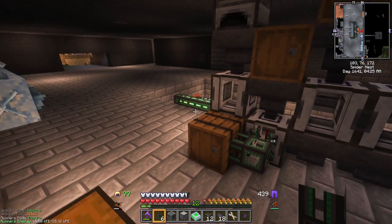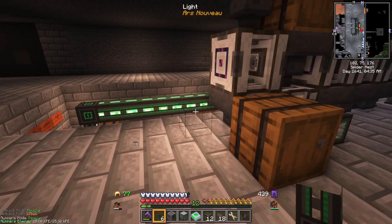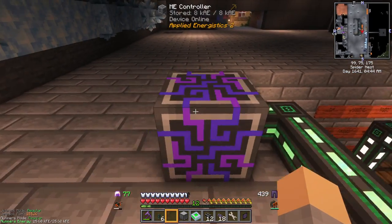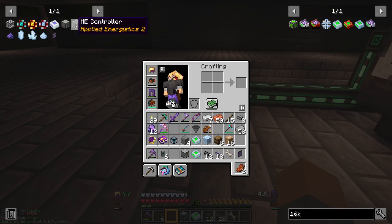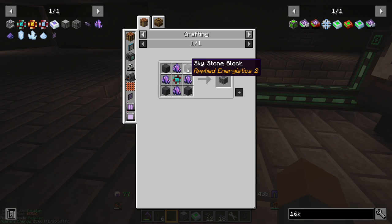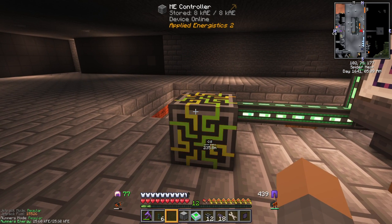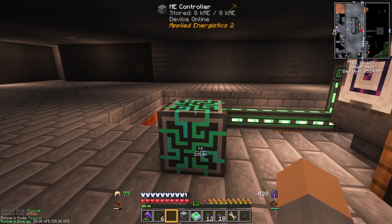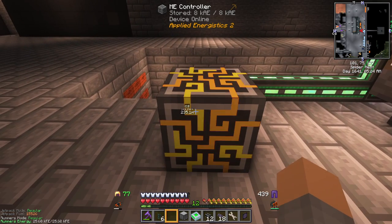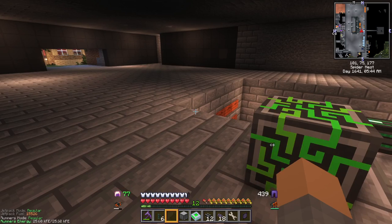Now let's build our ME storage system. First thing is an ME controller — we'll put that right here. Because it's connected to power, it lights up and says it's online. The controller is made with four Fluix crystals, an engineering processor (which means a diamond), and four Skystone blocks, where Skystone block is smelted Skystone. Technically we don't need a controller until we have more than eight nodes connected to a cable segment, but it also acts as a power converter. Without the controller, we'd need an energy acceptor, so figured I'd just go ahead and make the controller.